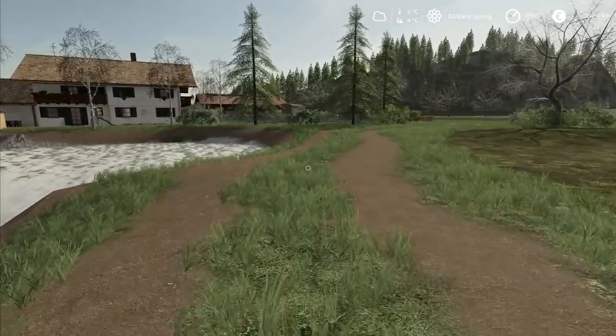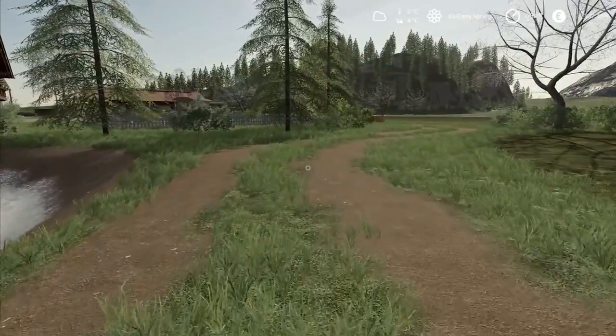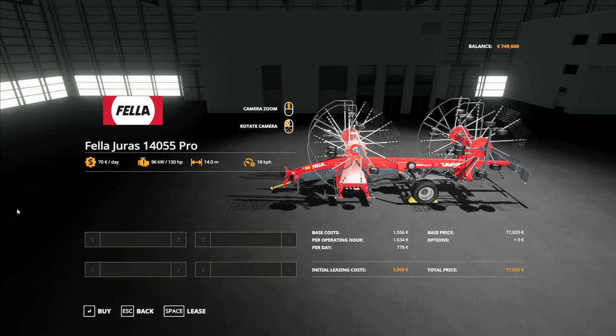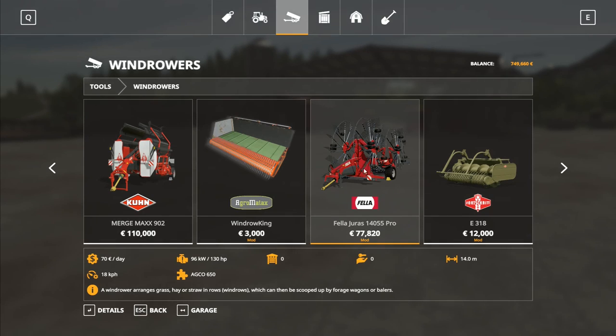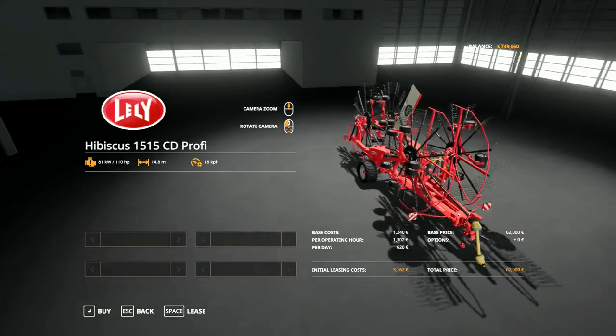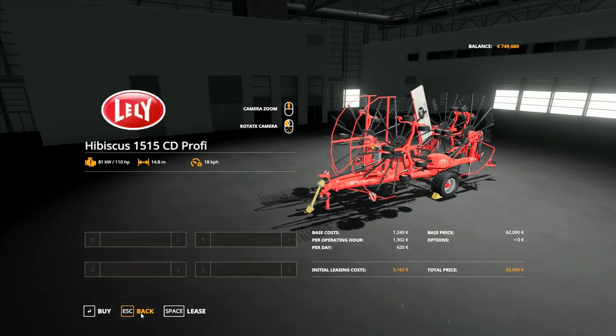Hey folks, it's Frithgar, how you doing? Welcome back to Alps Panorama at the Northern Sea here in Farming Simulator 19. It's quite cool - I like the four-rotor ones, I think they look really good. Same as like the Lely, there's a 15-meter one there - another really good one we've used quite a bit, done a lot of work with that one.